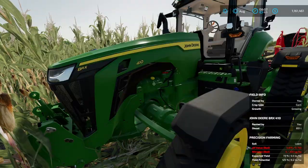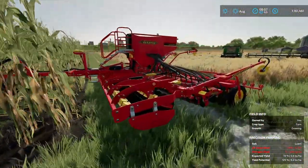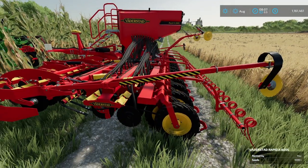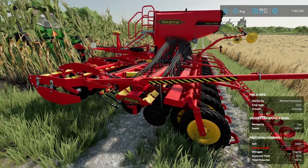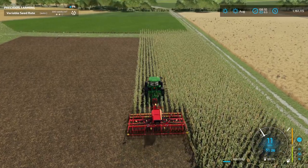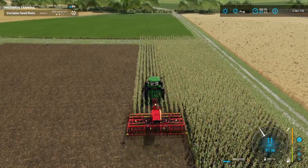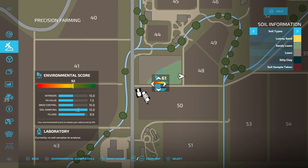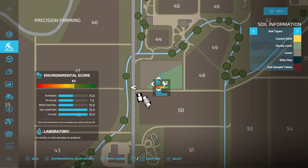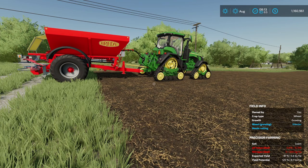Next we're going to put some seeds in the ground. To do that we're going to use the John Deere 8RX — it's got a 410 engine in it — and we're going to be using the Vader Stat Rapid A 800S. The beauty about this is it's a direct drill, so you're not going to get any penalty for plowing or having to cultivate your field. Once we're completely done putting all the seeds in the ground, you can see that our environmental score on tillage is 10, because we're using a direct drill.